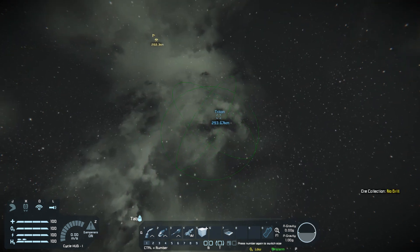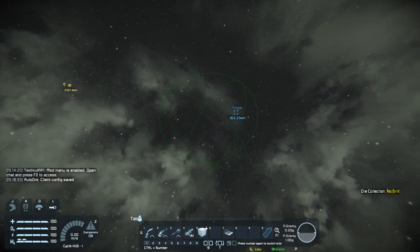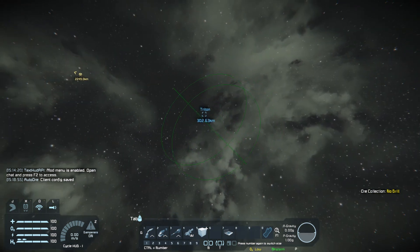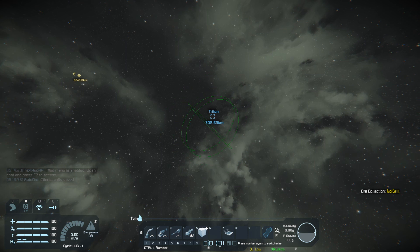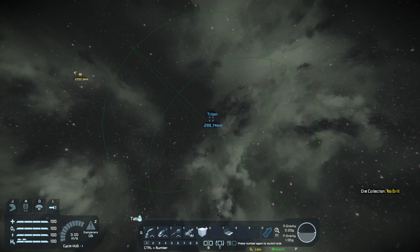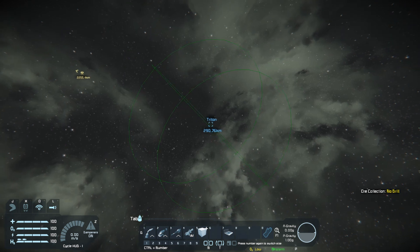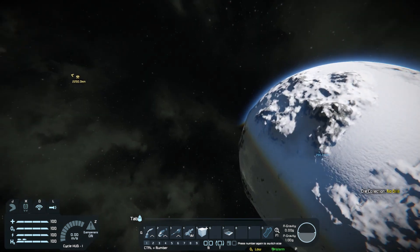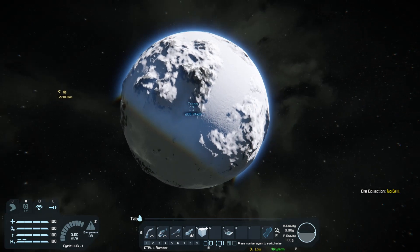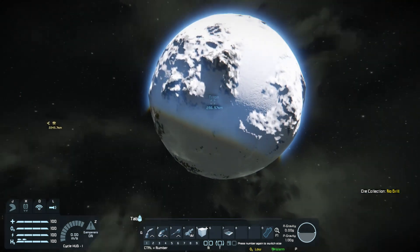This is a bit tricky - you're not always going to get it bang on, but it is estimated in the right area. You can hold Control and that gets it further and closer to position it. Then you just click, and now we've got a planet added to our system.